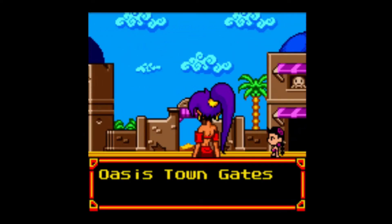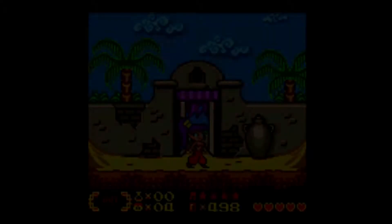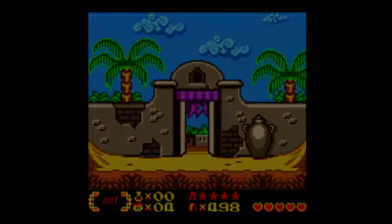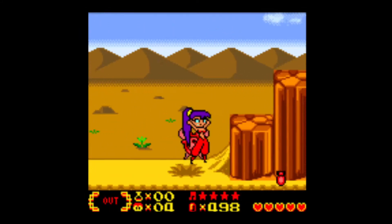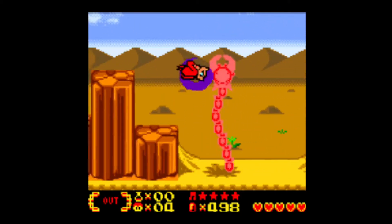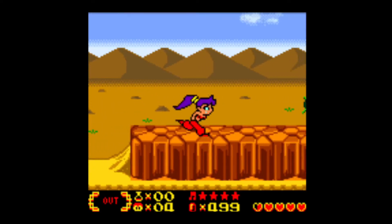Hello world! My name is Jebediah, and welcome to episode 4 of Shantae. Last time, we made our way to Oasis Town, where we found Skye, who told us that the Golem Stone is in the Golem Mine. This time, we're going to head there.